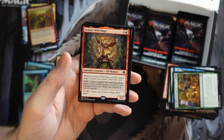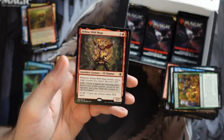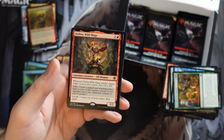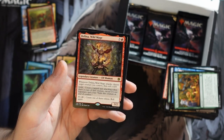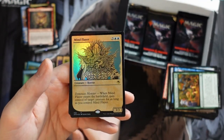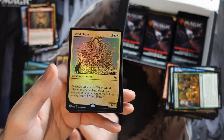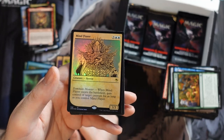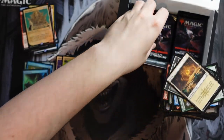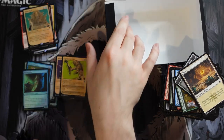Now we have Delina Wild Mage: four mana 3/2, and whenever it attacks you can roll a die. Essentially you get to make a copy of an attacking creature except it's not legendary — that's a big upside — and it only lasts until end of turn. If you roll 15 to 20 you get to keep doing it and make more copies. And then we hit a foil Mind Flayer in the alternate frame — that looks crazy. Five mana 3/3: when it enters, gain control of target creature for as long as you control Mind Flayer. On flavor, certainly.